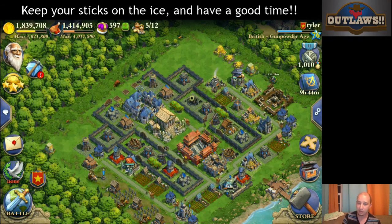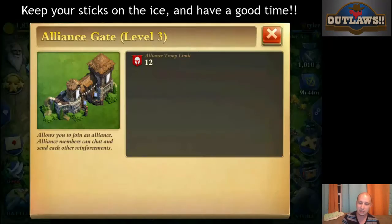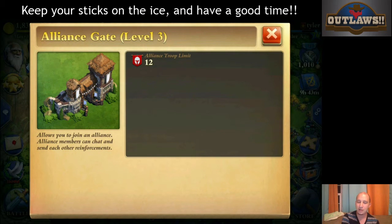Complemented with that, you are going to want to know how many troops you can actually hold in your alliance gate. If you go to your alliance gate right up here and touch info, it will tell you how many alliance troops you can actually have.